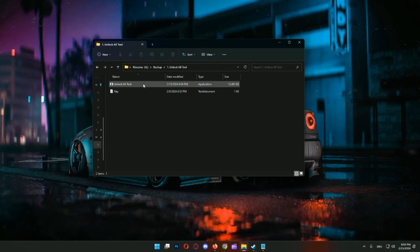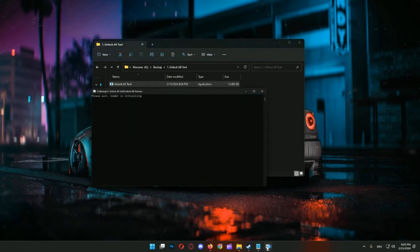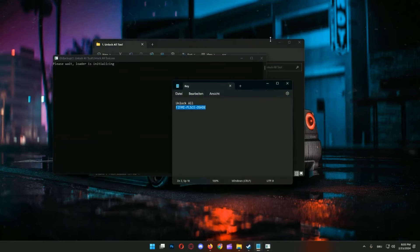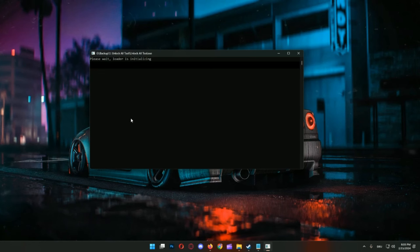When you have the things, you open the tool and you copy your private key. Then we wait around 10 seconds for the launcher. You paste your key in the launcher — very simple, everyone can do it. You don't need any PC skills. Then it says press F2 to inject the tool and F3 to activate the tool.